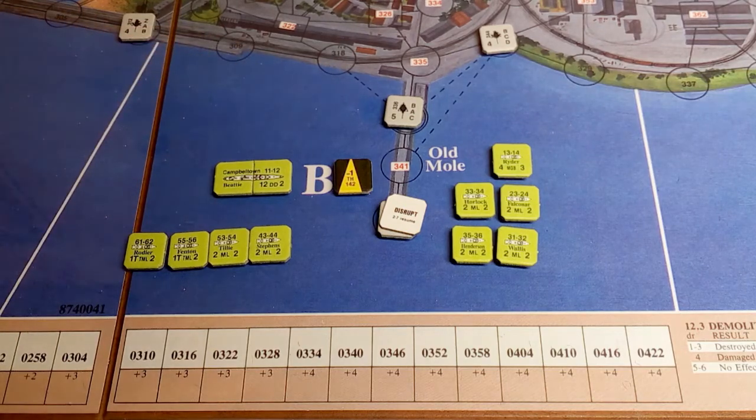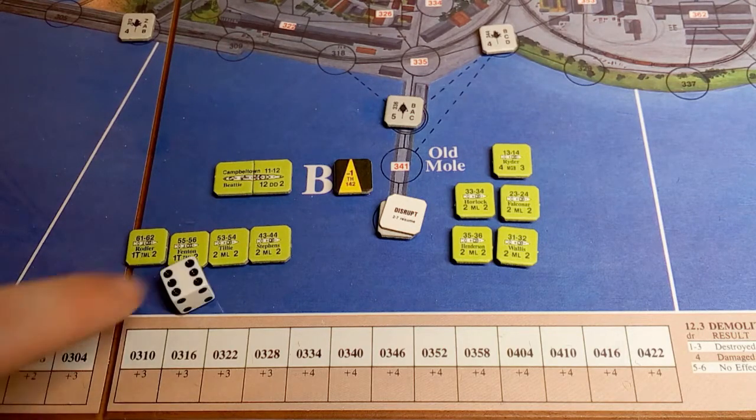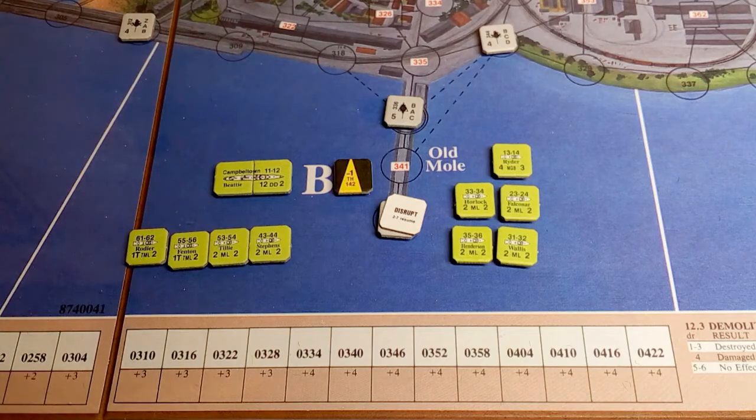Double-checking the rule: if the dice roll is less than the strength, you lose one ammo — so Roy does lose one ammo. Also rolling for Walton and Burn who took hits. Walton rolls a six, he's okay; Burn is also okay. It's only Roy that lost one ammo because of that hit on the Campbelltown.